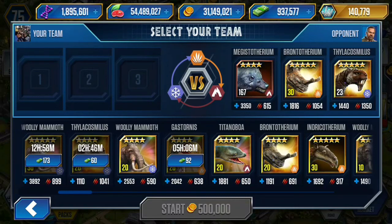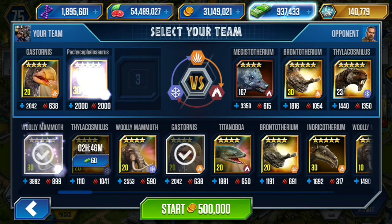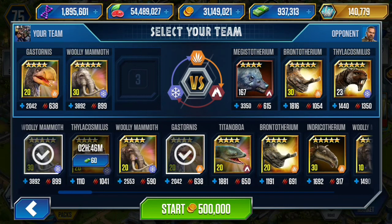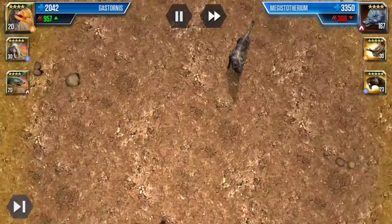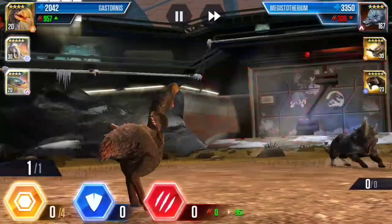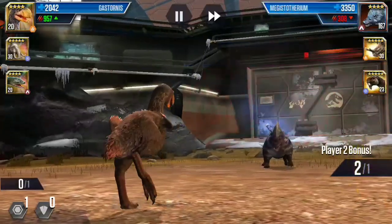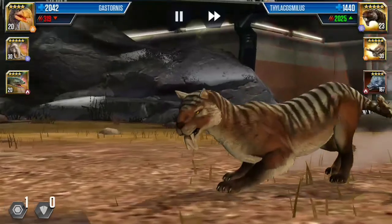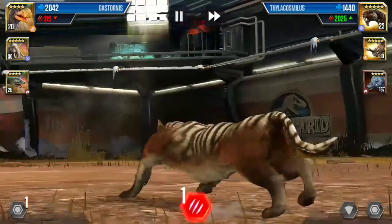Megistotherium — I haven't seen that before at a full level actually. So I'll use Gastonis to go against that, Woollymammoth to go against Brontotherium, and Titanoboa against Calacosmilus. I like the mohawk on Megistotherium — looks like a punk! Okay, so Calacosmilus is in — even if it decides to attack and finish, I should be able to survive it.